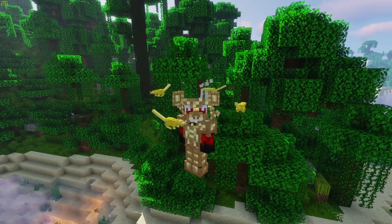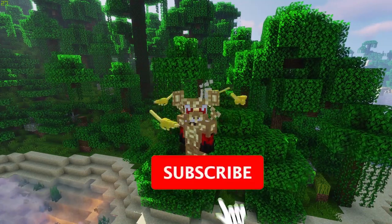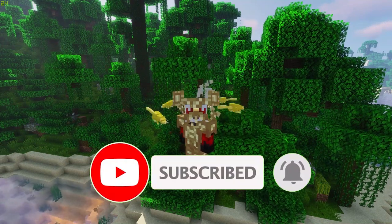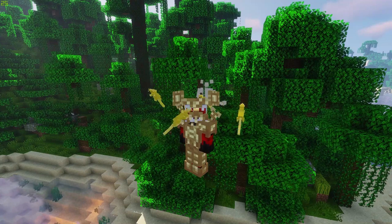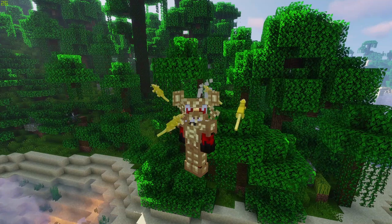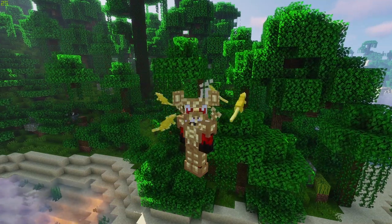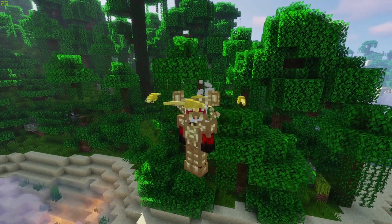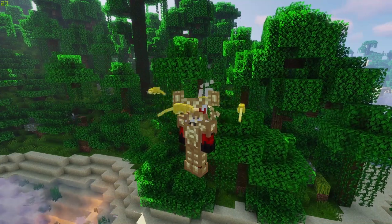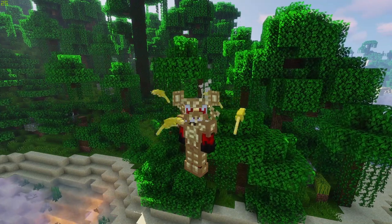That covers how to get to Ratlantis, the mob bosses, how to summon them, and the armor suit. This mod is a great addition — it used to be one mod with the Rats mod but they got split up, possibly due to processing power. Links are in the description below. If you've played this mod before, let me know what you think in the comments. Thanks so much for watching — until next time, see ya!